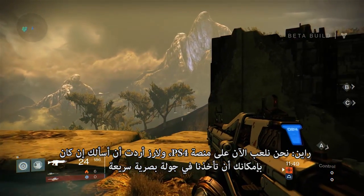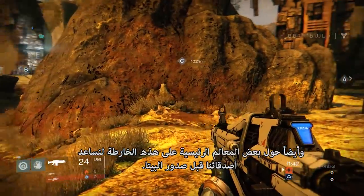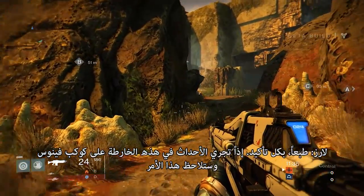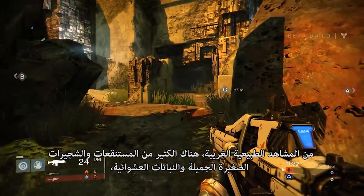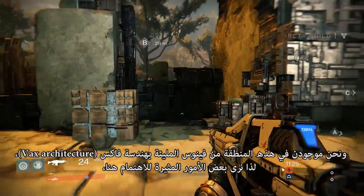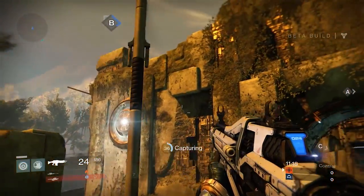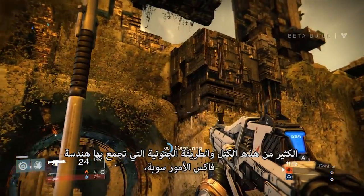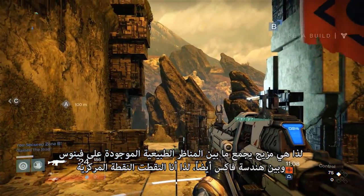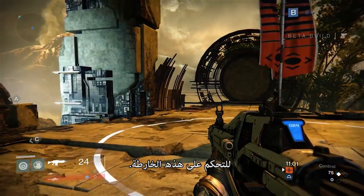Lars, I wanted to see if you might give us a quick visual tour and some key landmarks on this map as we get ready to get a leg up on our friends for the beta. Sure, absolutely. So this map takes place on Venus. You'll notice from the crazy flora and fauna there's a lot of sulfur swamps and wonderful little bushes and scrubby things. We're in this area of Venus where there's a lot of VEX architecture — you'll see some interesting things here, a lot of these blocks and the crazy sort of way that the VEX put things together. It's a mix of natural terrain on Venus as well as VEX architecture. And I just captured the central point for Control on this map.